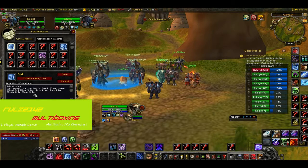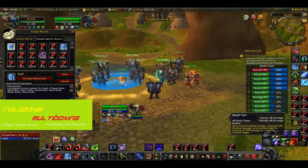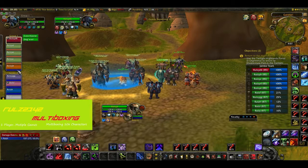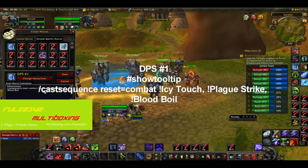My DK is not always attacking at the time. When I'm doing PvP I can Death Grip something down, but usually I'm not within close range, which is why I don't have too many macro-based abilities for my DK. Group five is my DK's main group — I still have them separated. The other DPS macro is two — a plain simple rotation of three abilities: Icy Touch, Plague Strike, and Blood Boil — and it also resets on combat.